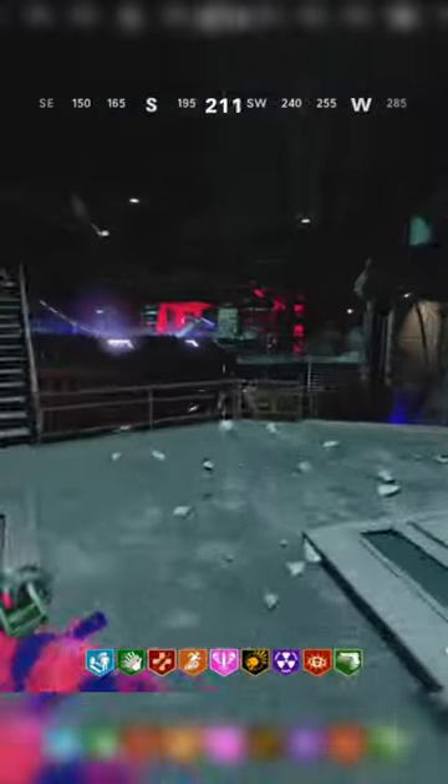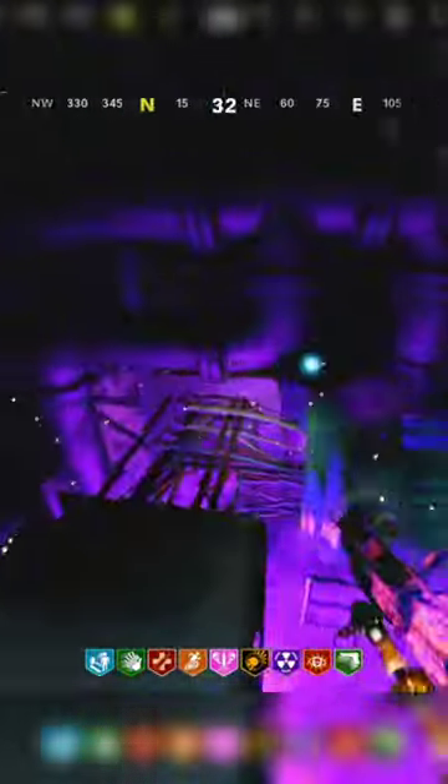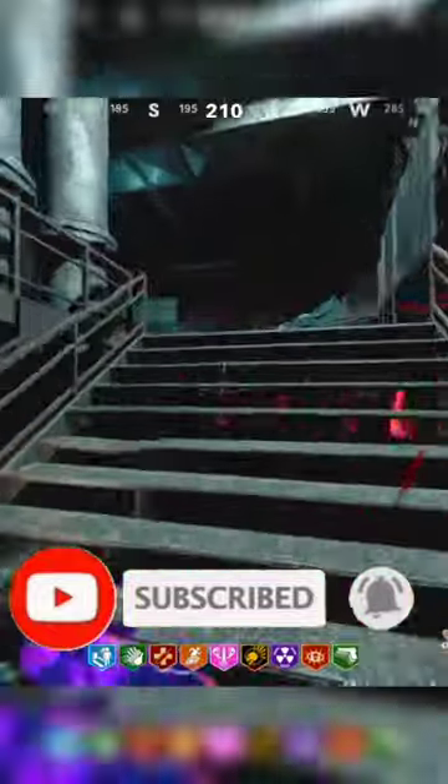The next way you could potentially get a ray gun is the coffin dance easter egg. The way you do the coffin dance easter egg is by shooting these five orbs in the particle accelerator. The first orb is going to be right here, then run to this barricade and shoot this one. Then crouch and shoot this one, then run up these stairs and shoot the orb behind this chair, and then shoot this one tucked in the corner.